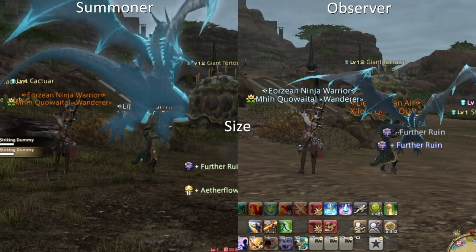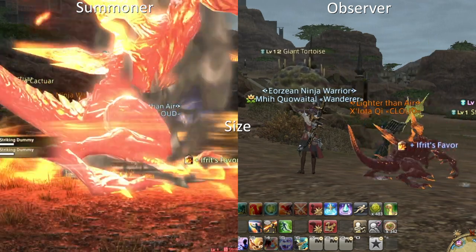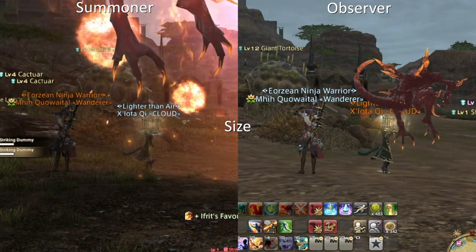Pet size is the choice of the observer, meaning every player. So whatever you set the size to, it will be the same for the summons of every summoner you see.